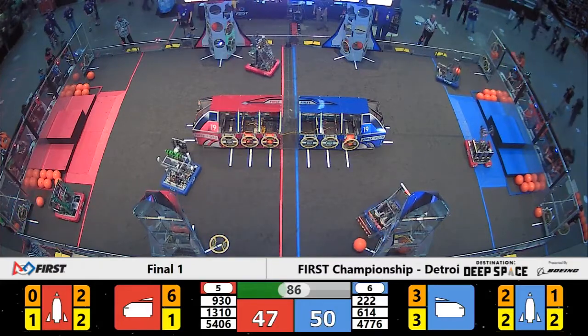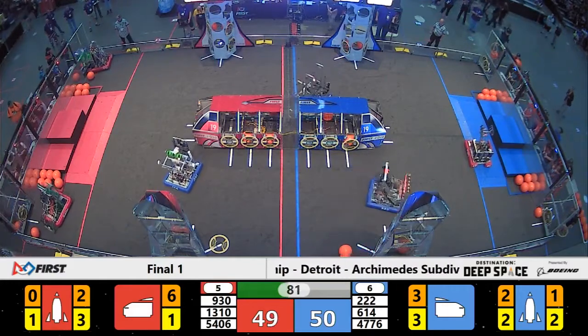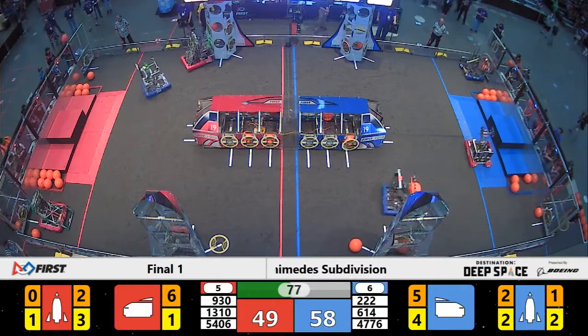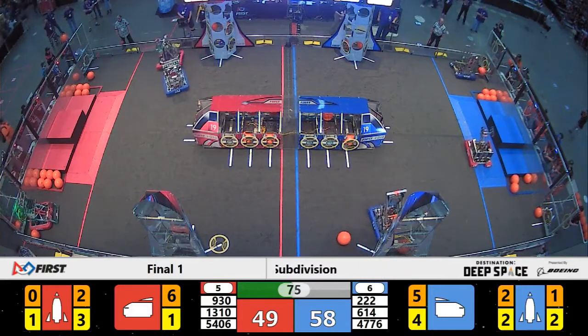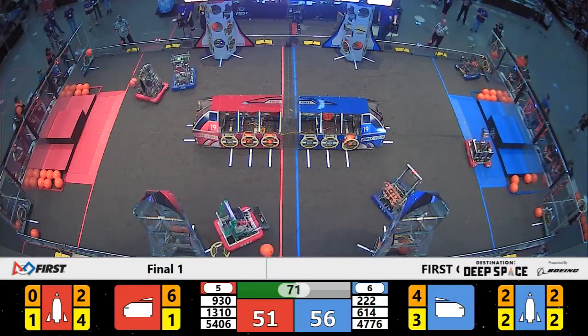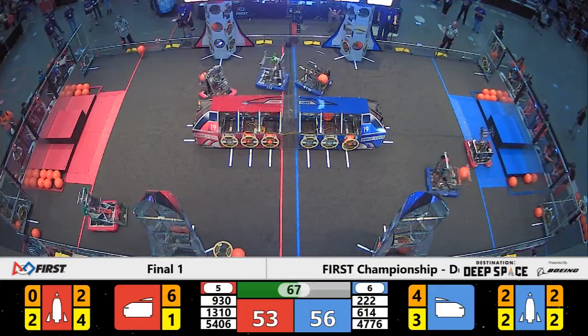We'll see if they can get unstuck here — 54-06. Collecting that cargo on the near side of Primus, trying to get it done. Blue Alliance waiting in tow, 6-14. The Nighthawks switch their target to the Bears, 56-51. Blue with the advantage with well over one minute left in play.